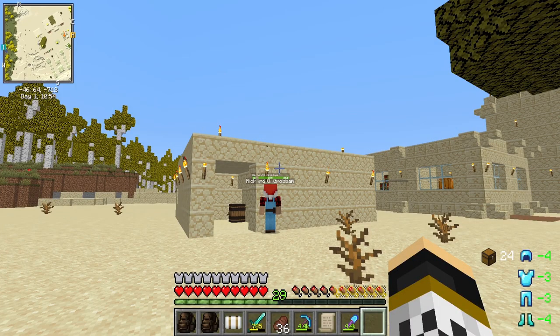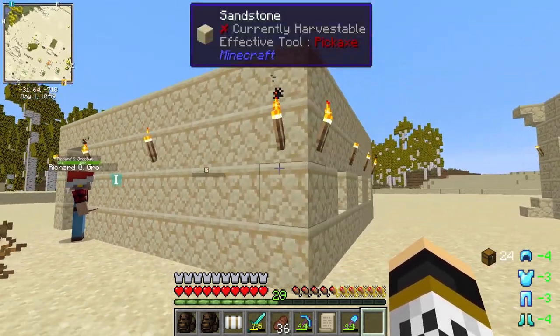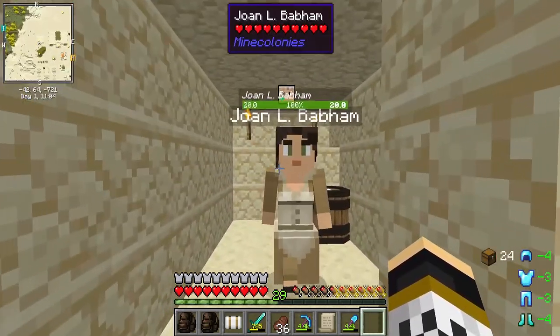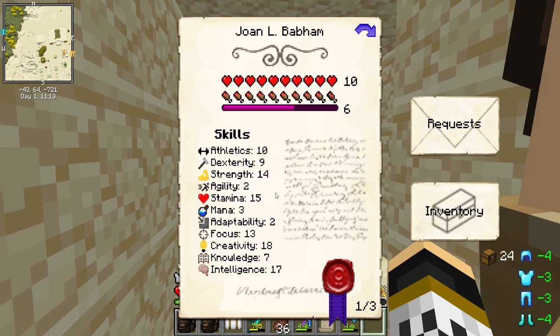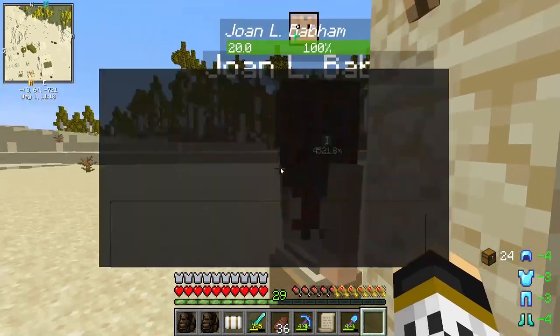The tavern is now built — an incredibly modest building but also an incredibly useful one. We already have our first person here. We get travelers and here's Joan. Look at these stats: 10s, 18 there, 17. Our current citizens all have 2s and 3s in certain things, but she'd be amazing at certain jobs. If we wanted to recruit her we could recruit her for 20 gold ingots.